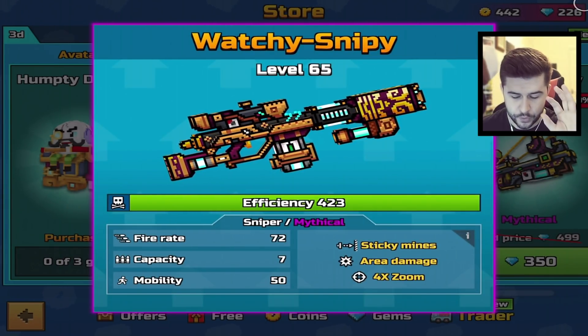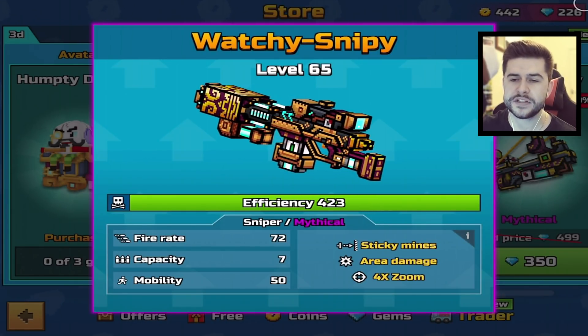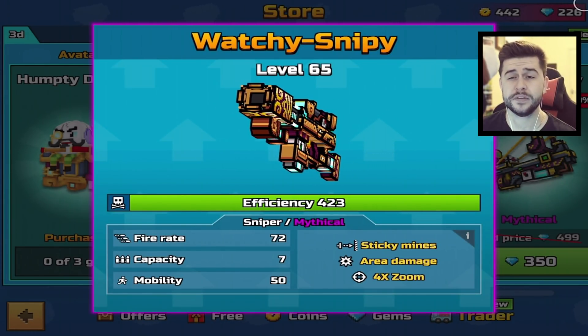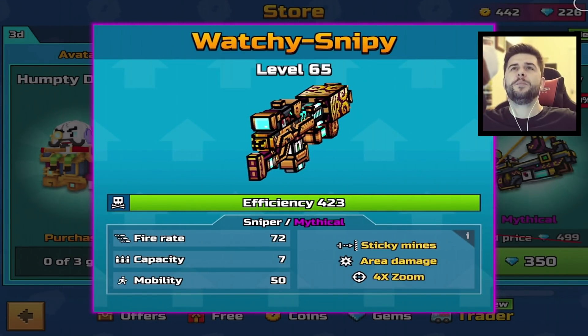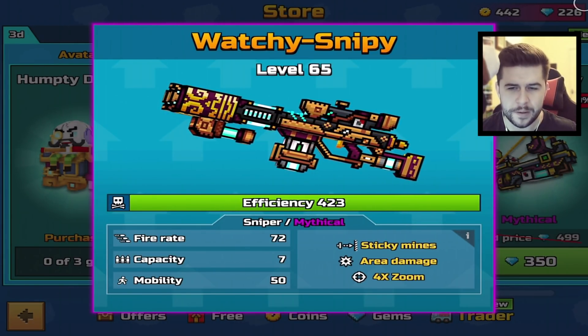We then have the Watchy Snipey — sniper mythical, sticky mines, area damage and 4x zoom, fire rate 72, capacity 7 and mobility 50. If I remember correctly, because I haven't used this for a very long time, this has bullet travel and the bullets for this are absolutely huge. That's the only way I can remember this one.